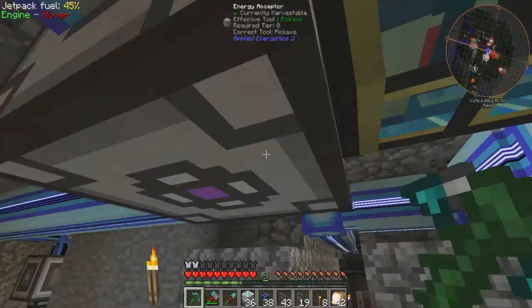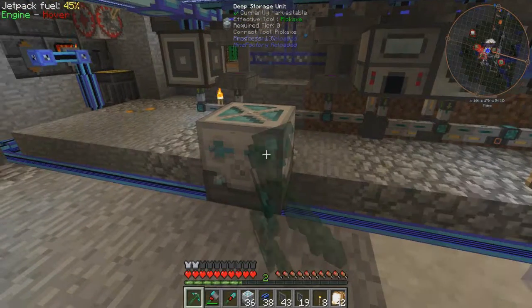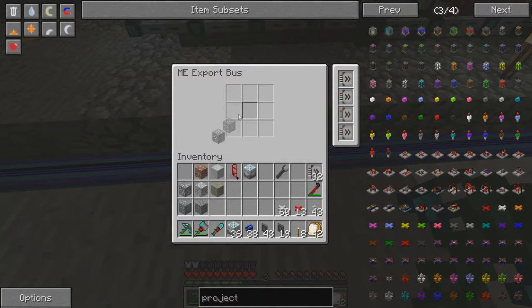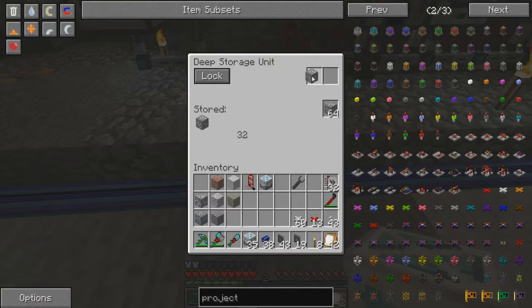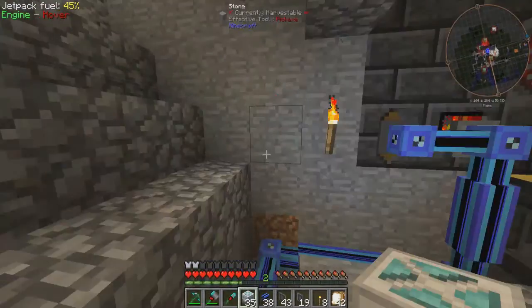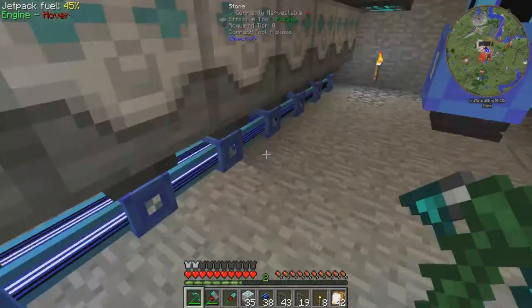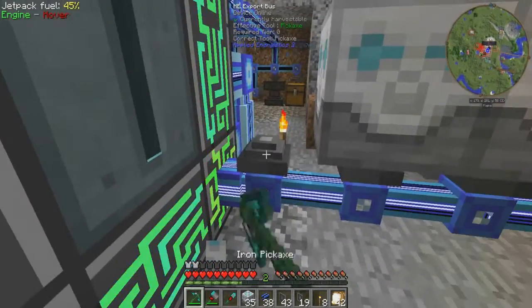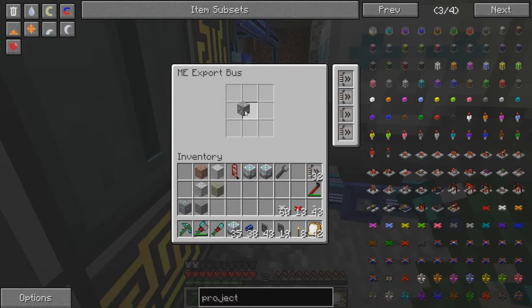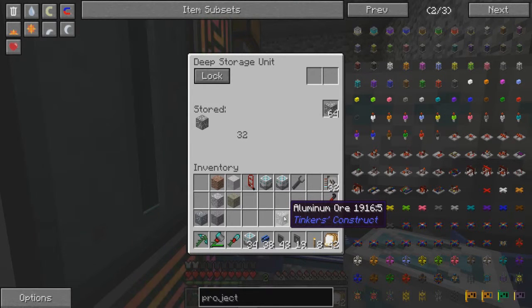This deep storage unit is currently being filled up with abyssal stone — it's full, so I can remove that one. Next on the list: silver ore — I want to move all of my ores into deep storage because there's going to be loads arriving very shortly. That one's done. I'm going to replace this one with aluminium. It's got an extra I in it — A-L-U-M-I-N-I-U-M. I'm going to say aluminium because I'm British and that's what we do.